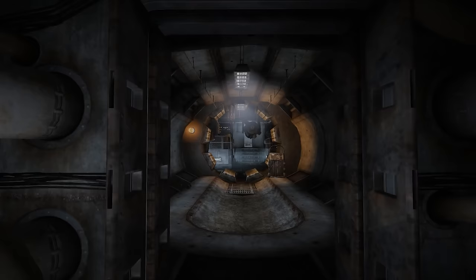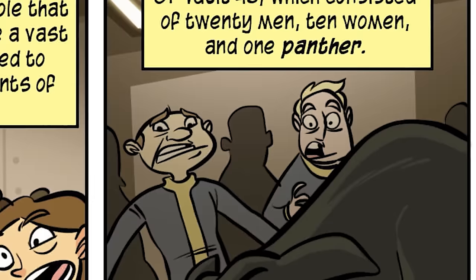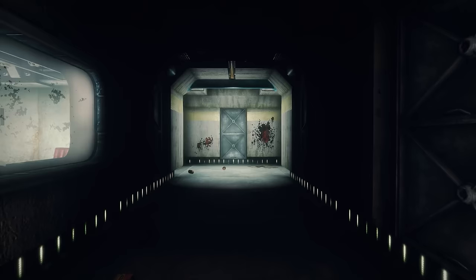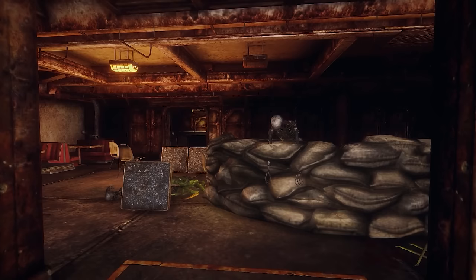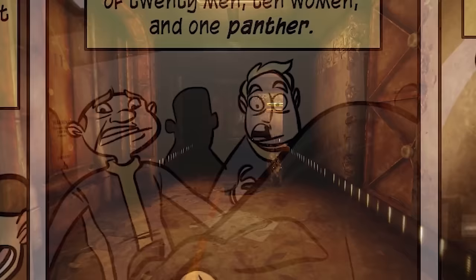Vault 43 is one of the most bizarre vaults: inhabited by 20 men, 10 women, and one large panther. What Vault-Tec hoped to achieve with the panther is a complete mystery. Most dwellers would likely be eaten immediately by the beast. However, 30 people working together could potentially lure it into a room, seal the doors, and live in relative harmony — humans are smart, and depending on what else is in the vault, they could overcome the obstacle.